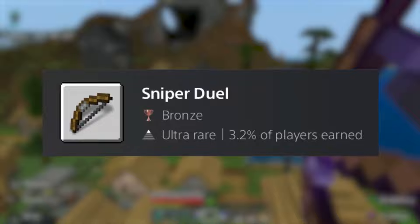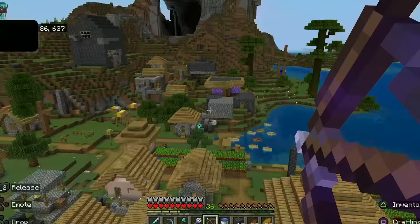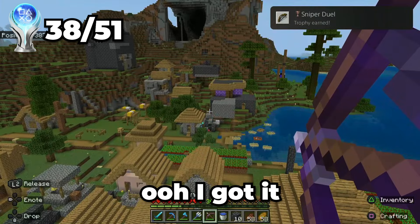For the trophy sniper duel, I need to shoot and kill a skeleton from 50 blocks away. But because mobs despawn after 25 blocks on Minecraft PS4, I need to get my brother to hold a box of skeleton and stay in the area so that it doesn't despawn. Oh, I got it!